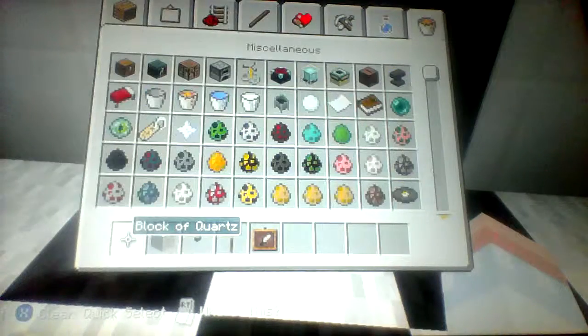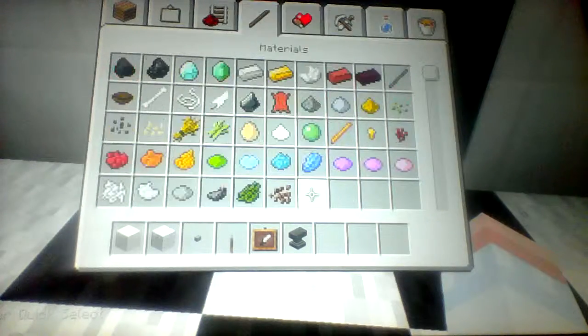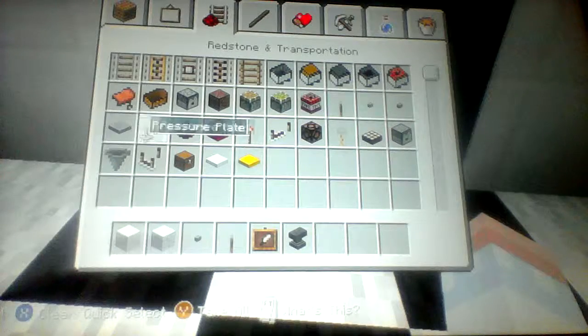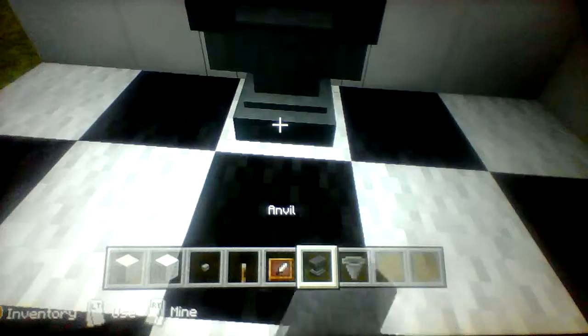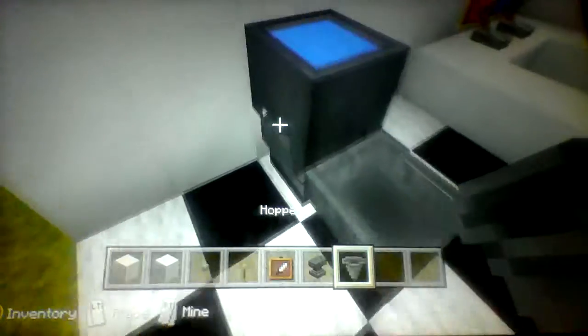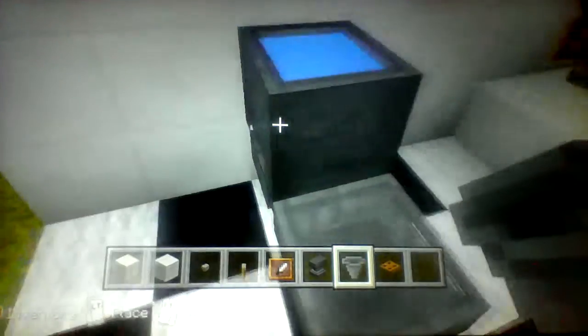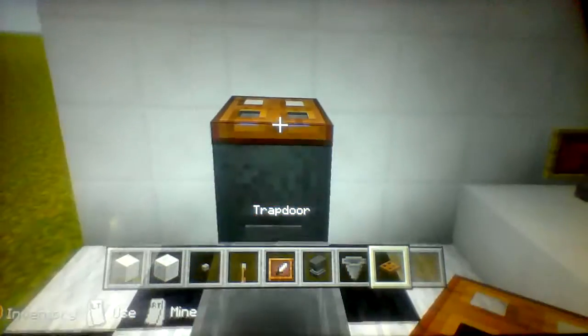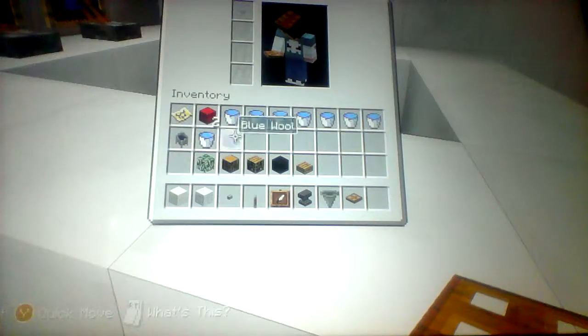Then get your anvil and the hopper and put the anvil here and the hopper here so it looks like a toilet. Then get your trapdoor, which is the second row, first item on the first slide.